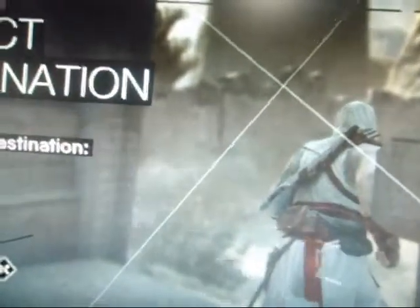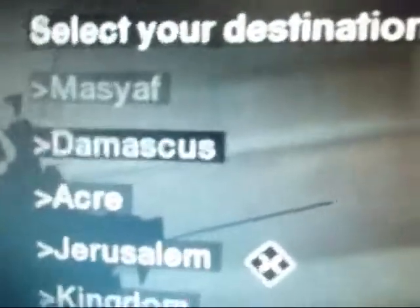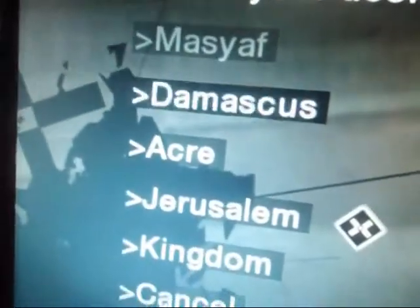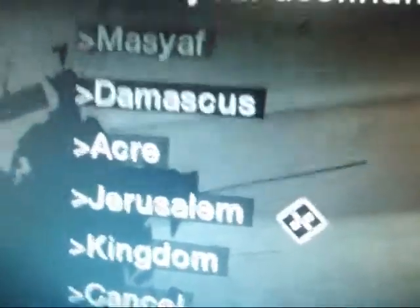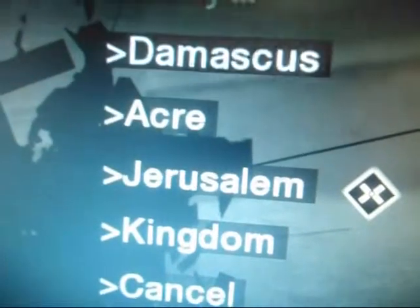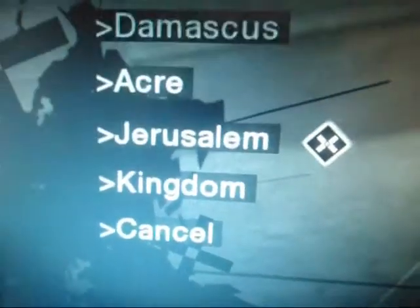Now I'll first start with Damascus. As you can see, these are all the areas you can visit in the game. There is an area in South Palestine called Arsos, but that's only a mission — it's not an open city. I'm in Masyaf right now, which is in North Syria. Damascus is the capital. Acre and Jerusalem are in the Palestine area, and Kingdom is basically a land that connects all of them.